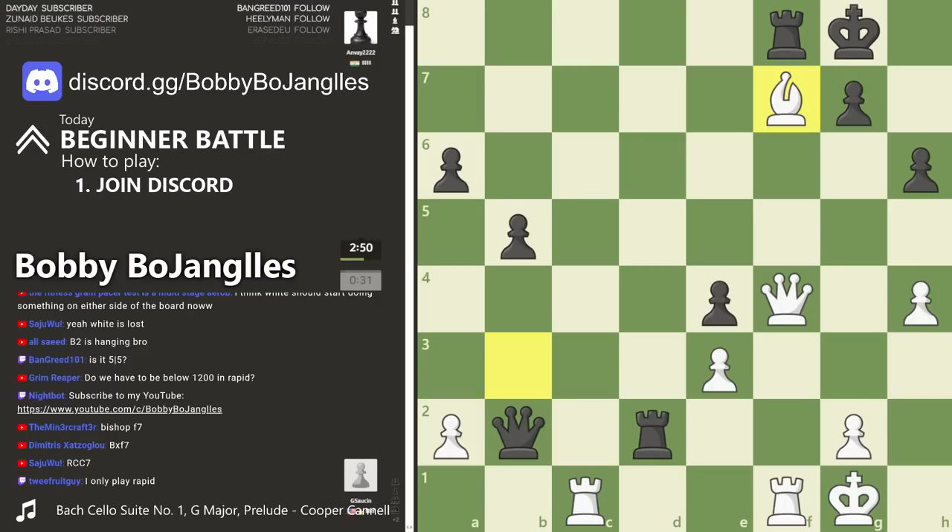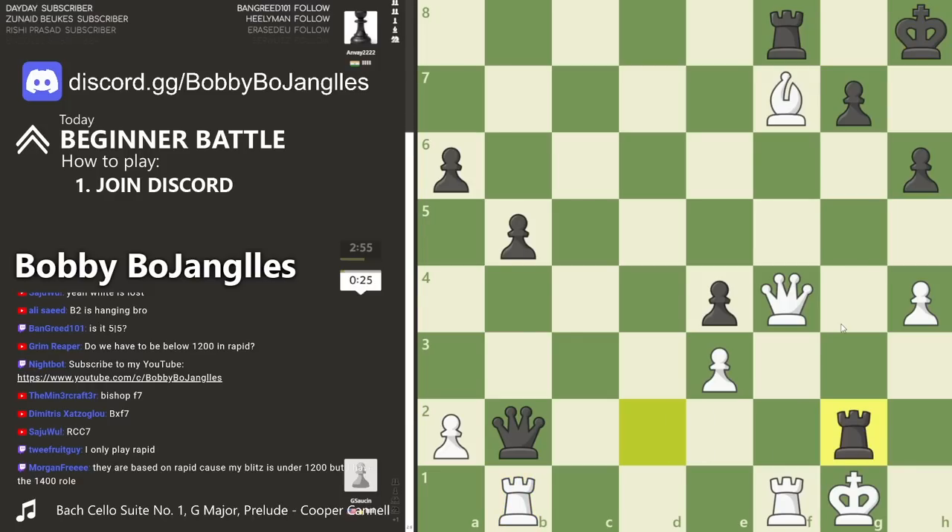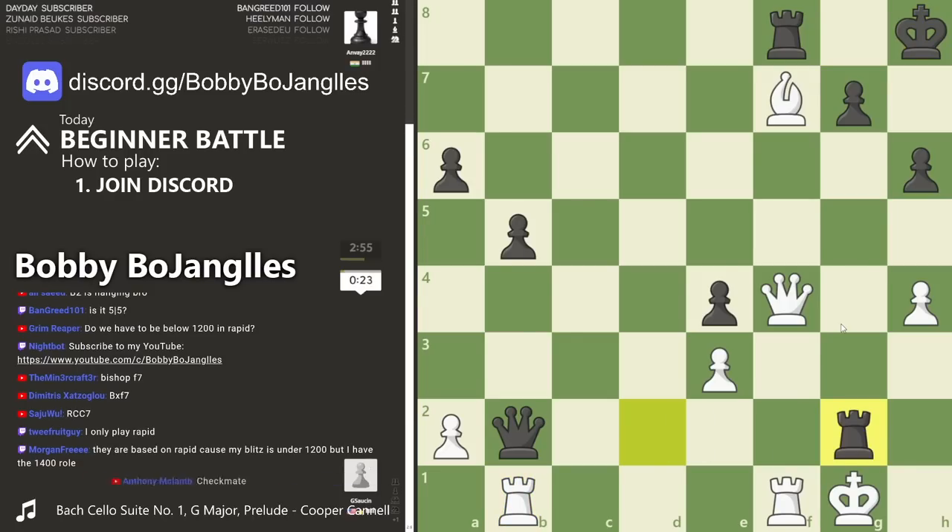The bishop captures f7 - the engine likes that - but this is danger danger ranger, gotta be careful here. Can't mess up now. It looks like we are messing up - plus three now still for white, and the queen does defend this square, but white is getting very nervous. I do believe white is sweating right now.